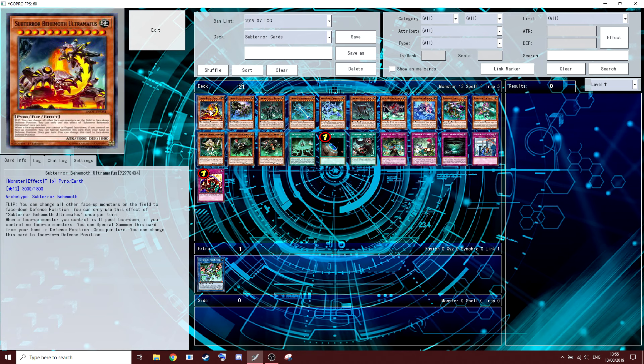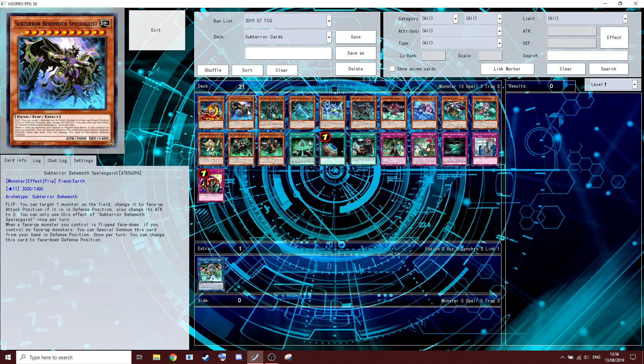His first effect is like a Book of Eclipse, once per turn. Next guy: Sub-Terror Behemoth Spiliogeist. Flip: you can target one monster on the field, change it to face-up attack position if it's in defense position, and change its attack to zero. It's not a bad one, but it's not amazing either.